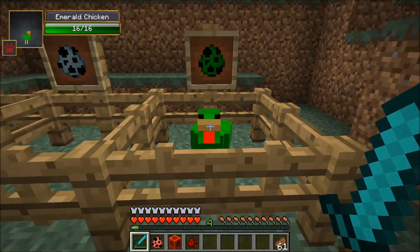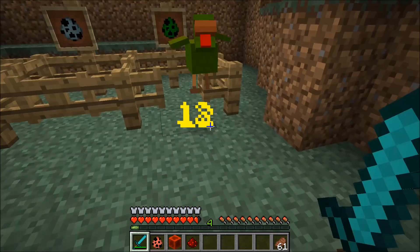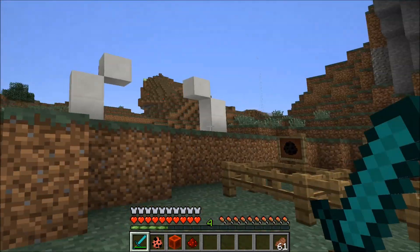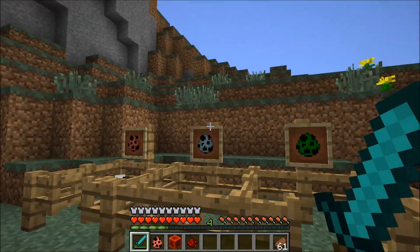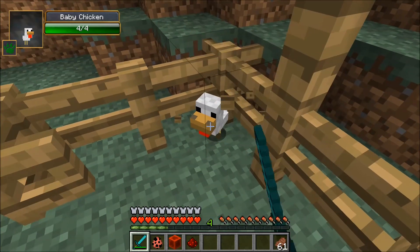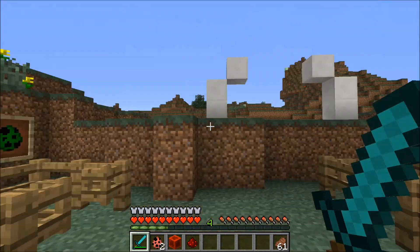This radioactive green awesomeness is the Emerald Chicken, and he has 16 health. Once we let him out, he's going to give us Nausea, which makes sense because he's radioactive — we're just getting all that radioactiveness in us. Oh man, this is so trippy, so cool — I love that effect. Now this is a regular old baby chicken, which we're monsters, so we're going to murder him anyway. No — he is a fencehopper, he's inside the fence. We cannot murder him.